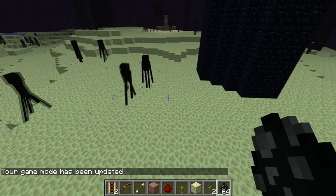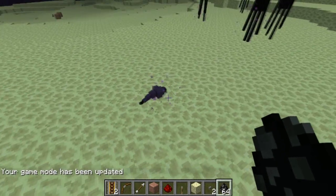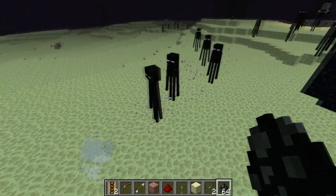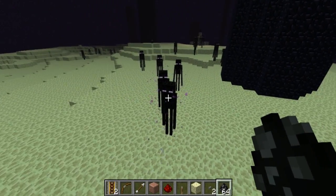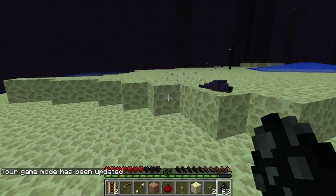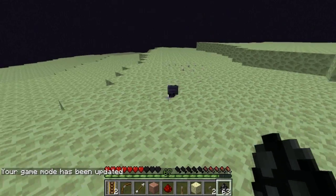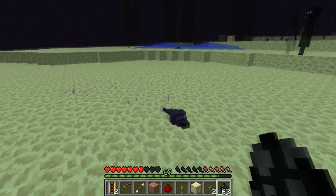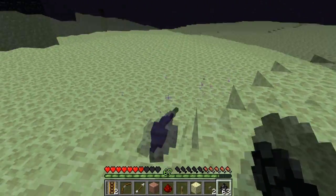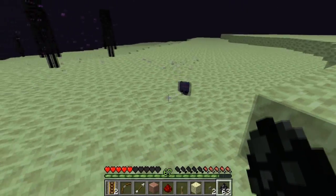We also have a new mob — the endermite looks like this. When you spawn one in creative, endermen will attack it, however this doesn't happen in survival. In survival, you can see it looks sort of like a purple silverfish with the End particle effects. It does about one heart of damage per hit.